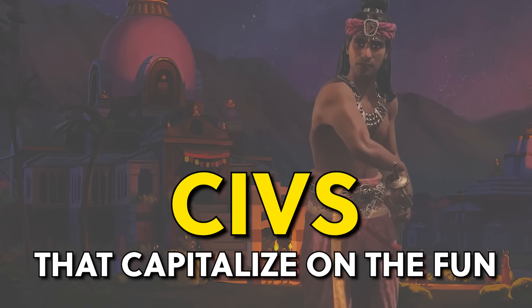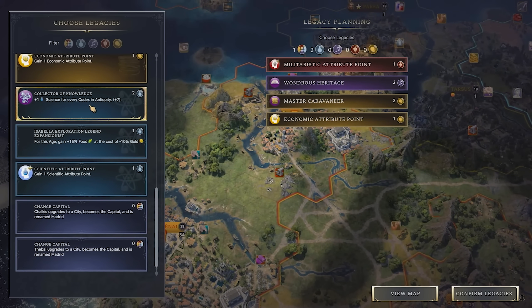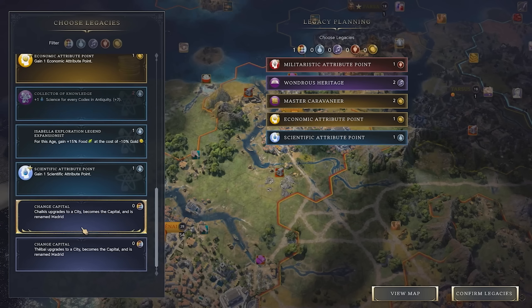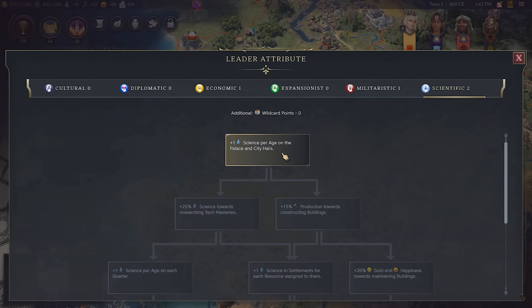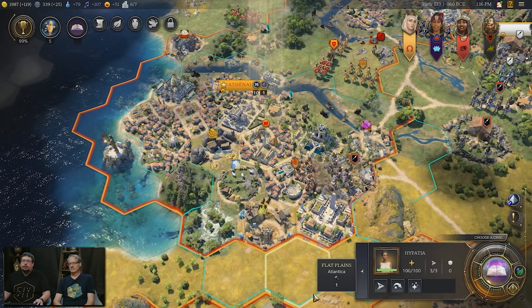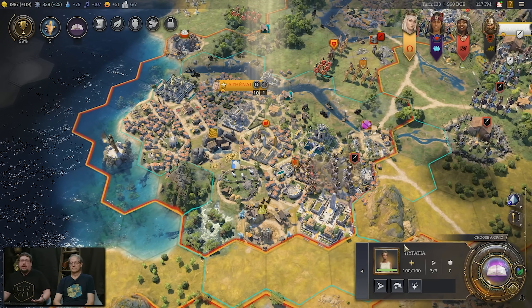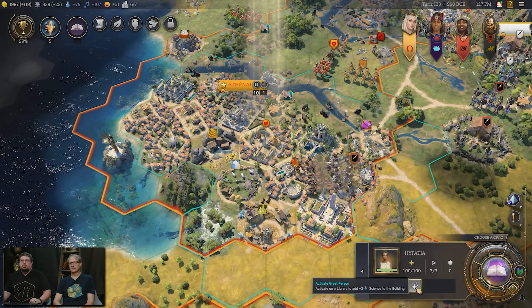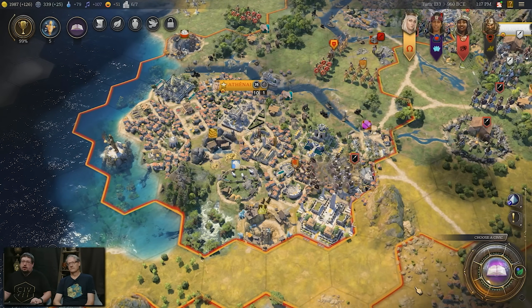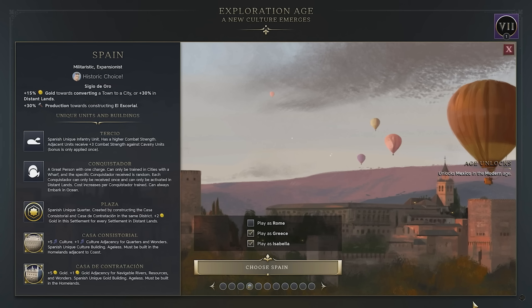So how can civilizations and their leaders take advantage of some of this? Science and all the other yields will bleed through in your legacy planning for the next age, and your leader attributes. Greece gets a special type of great person called a Logios — here we have Hypatia, who is going to grant additional science on a library building. Great people do in fact return, and of course they relate back to the topic of the video because she was great at science and culture.